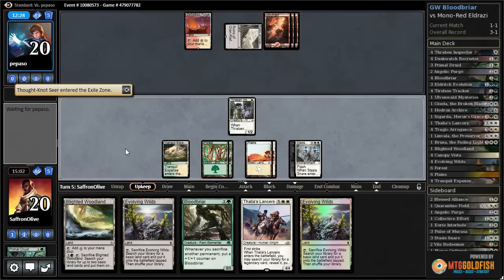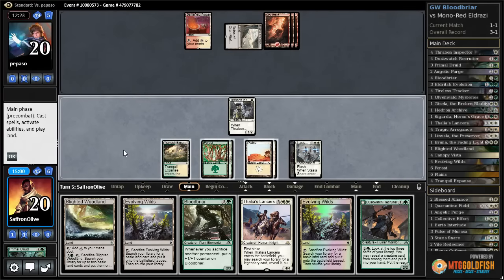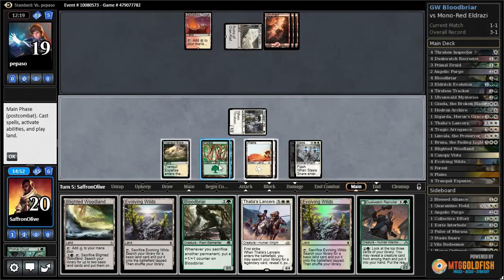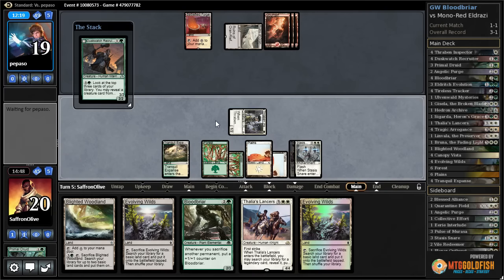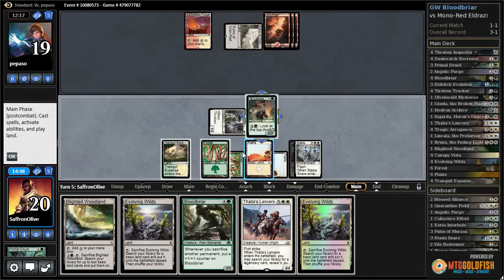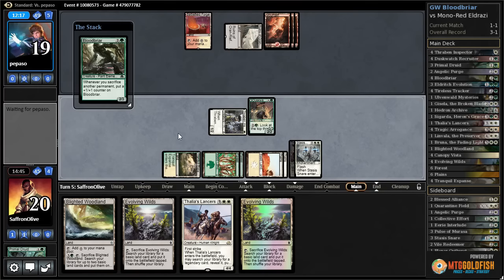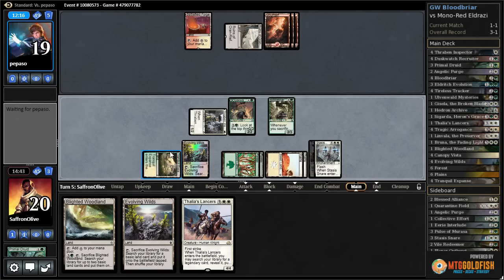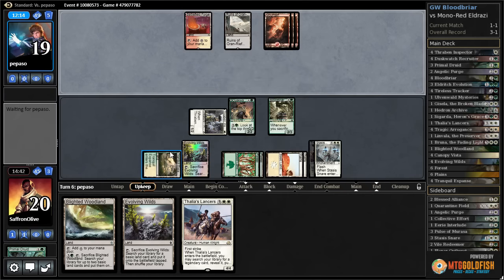Another Evolving Wilds. Let's get in with Thraben Inspector, play Duskwatch Recruiter, play Bloodbriar, play Evolving Wilds, and pass the turn. Our opponent might be on the Chandra plan but they're going to have to minus four to kill Chandra if they want to wrath, and then we can Thalia's Lancers search up a Bruna.